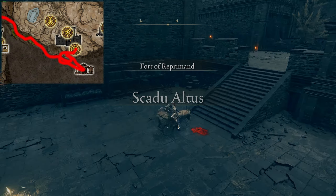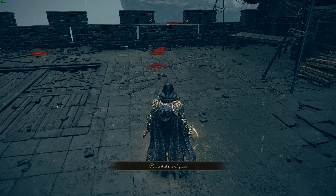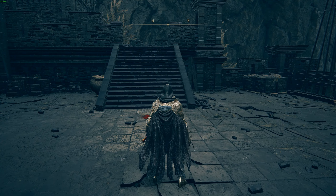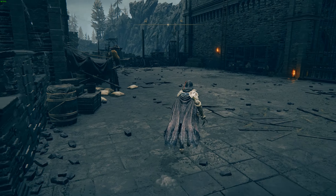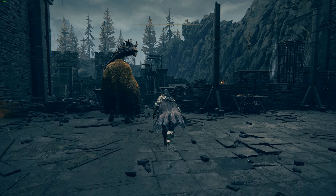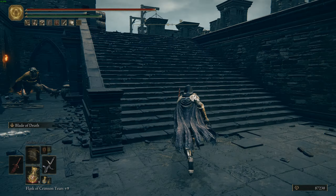You will now be in Fort Reprimand. Light this Site of Grace, and feel free to explore this whole area if you like, or continue on to get to the High Road Cross Site of Grace and get a bunch more Shadow Tree fragments. To get out of here, you can just run past everyone. Start by running past this guy and jumping down, then heading around and up the stairs.